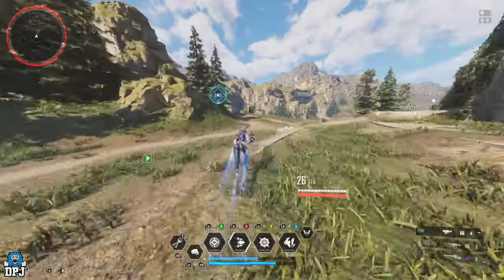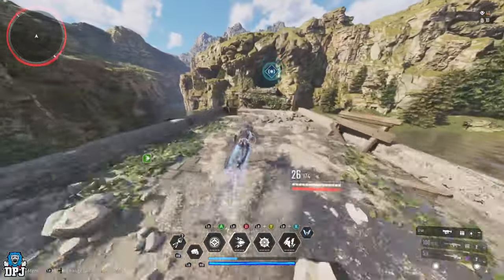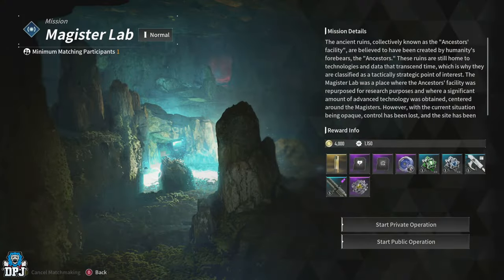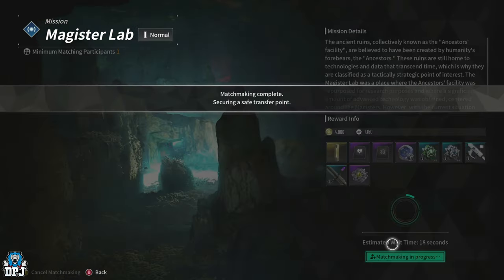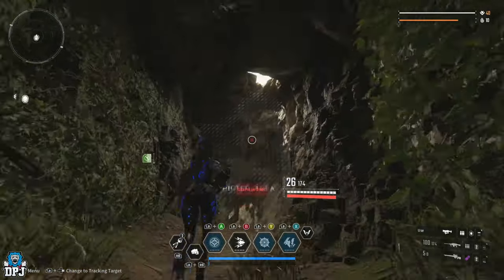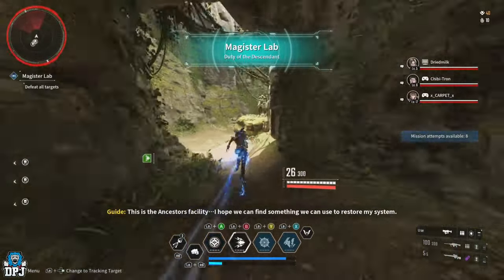With Bunny you can probably get this done in about two and a half minutes. Any other descendant, probably about three and a half minutes — it depends how quick you are. It's not hard, and if you're over-leveled, which you should be by the time you need this material, it's going to be an absolute walk in the park. I'll do public just in case there's a newbie who needs help. Credit to my boy Yakub for showcasing this to me — without him I wouldn't be able to bring this guide.